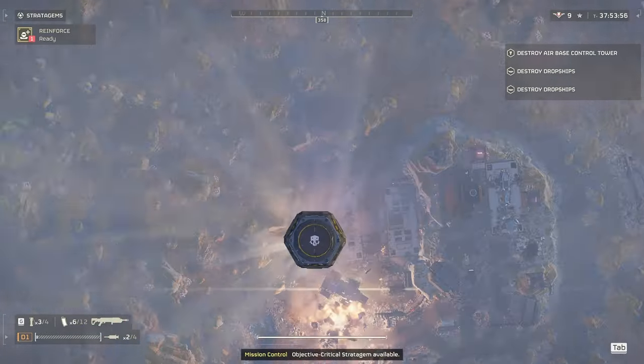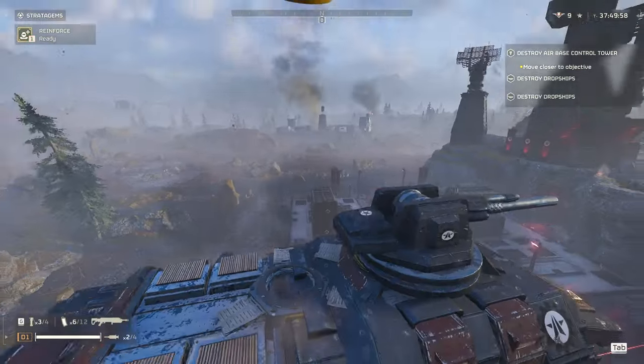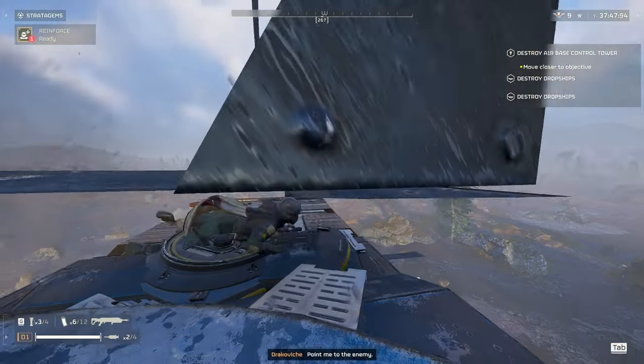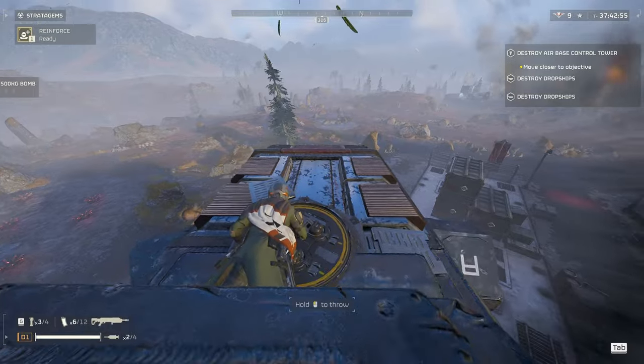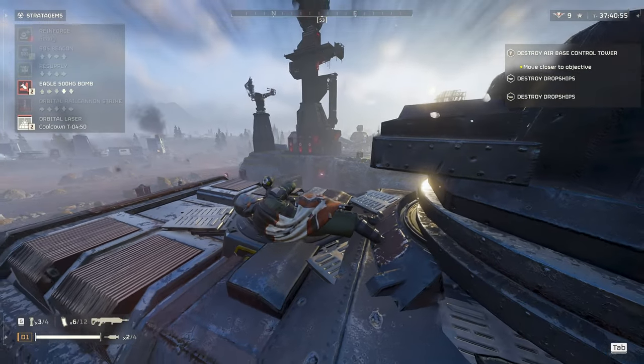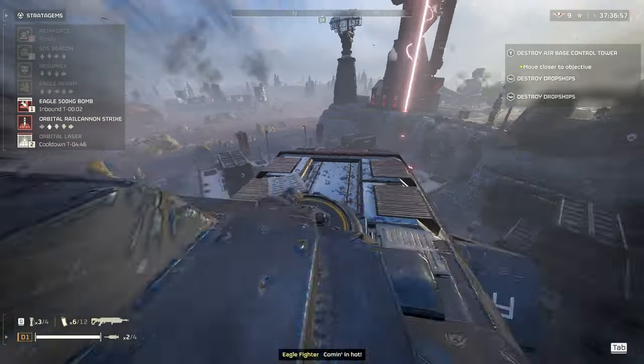If you do die, you can land back on his back, especially if you have the pod steering upgrade. Sometimes you'll be put too far away to go back on his back, so just be careful. It'll probably be easier if you have allies reinforcing you, rather than just respawning back in on the map randomly.